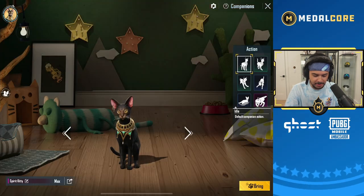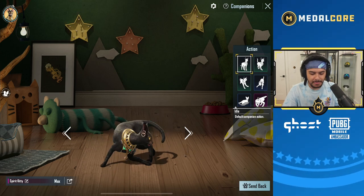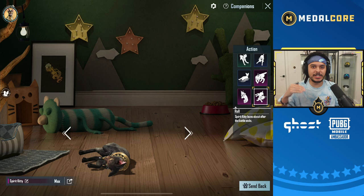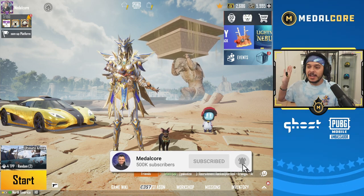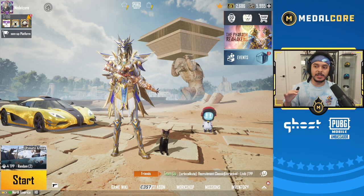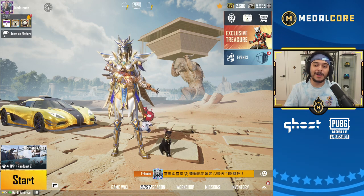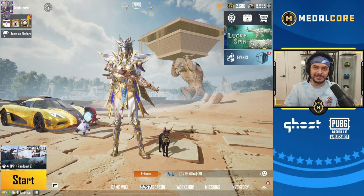We also got the Spirit Kitty, so now we can go to the workshop, go to our companions, and bring the Spirit Kitty in — I'll probably name it after my mom's cats. We got three of them, by the way, which helped since two of them gave us about 200 coins. We got really lucky. This is going to be one of the rarest backgrounds in the game because you cannot pull it — you can only redeem it. This is the first ever time we were able to buy a permanent, non-time-limited background. Thank you so much for watching, I hope you enjoyed, and I'll see you in the next one — bye bye!